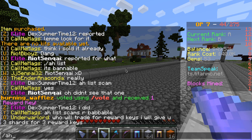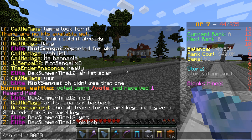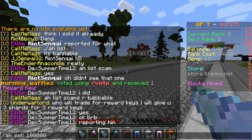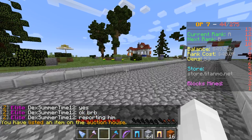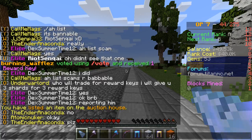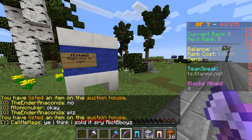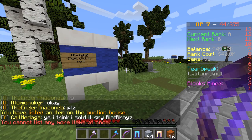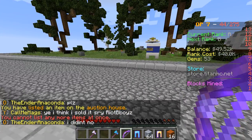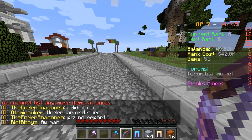To sell, type slash AH sell, then the amount you want to list it for. I'll list this unbreaking 10 item for $100,000. Also sharpness 1 for $100,000. Note: you cannot list more than one item at once. Catch you guys later.